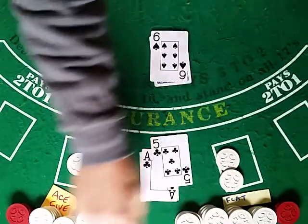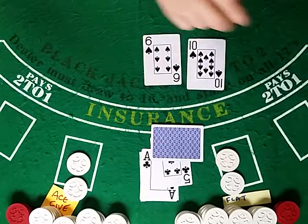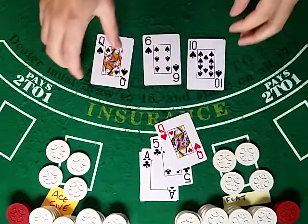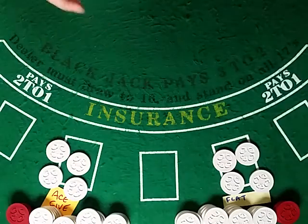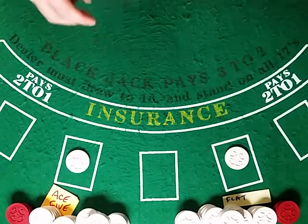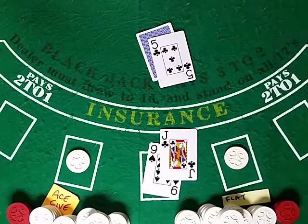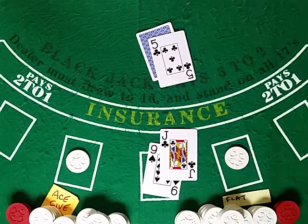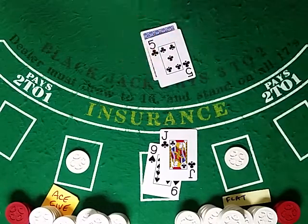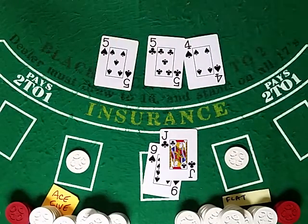Soft 16 doubled to a six. 16, 26 — we are going to have to take a look. Maybe we got a five? We did not. That makes you nervous. There's a five! Now, in the casino, don't get all excited when you see fives come up and you get your count. 19, 9. There goes our count again.